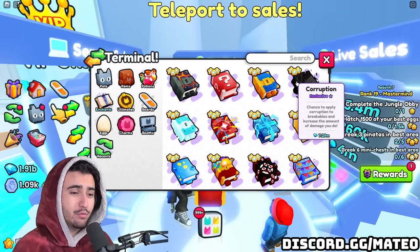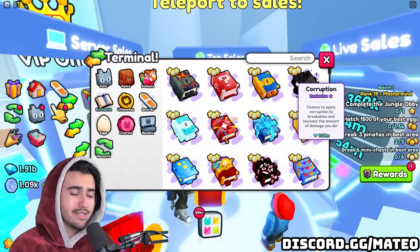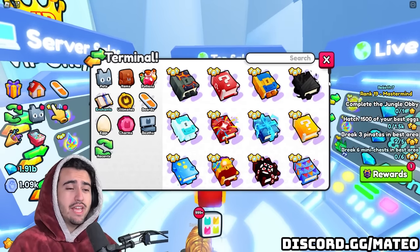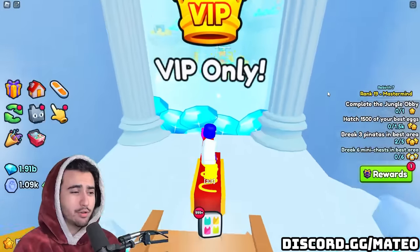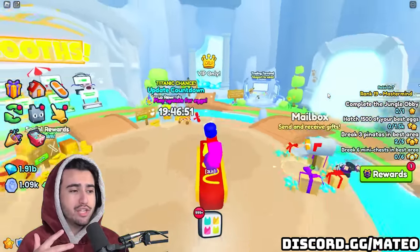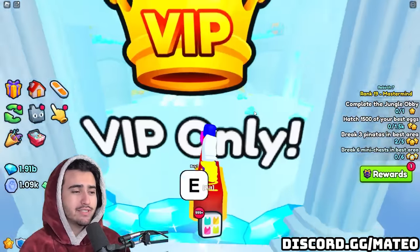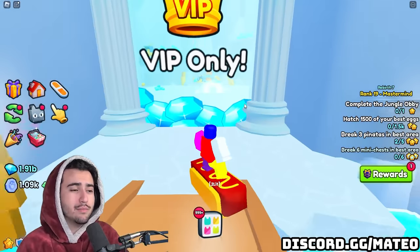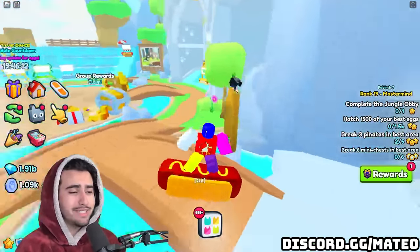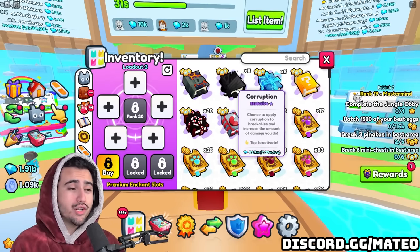My second recommendation is the corruption enchant. With the backrooms pack leaving, we have confirmation that this corruption enchant is going limited — that alone is a decent reason to expect prices to rise. Beyond that, this enchant is actually pretty good for breakables with high health. A lot of people are expecting some sort of new event or mechanic that requires doing a lot of damage to breakables, since Big Games keeps creating new damage-focused enchants even though nobody really needs them currently. There's speculation we could get something with the new prison that requires additional damage, making this enchant handy.